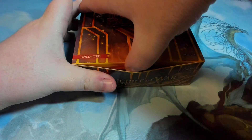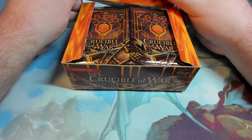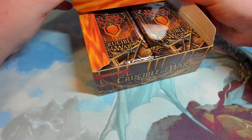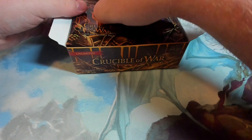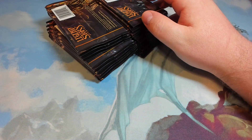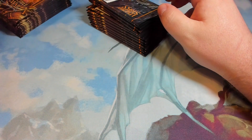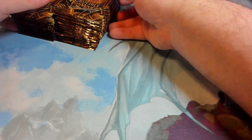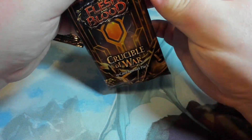What we're looking for in the Unlimited is the rainbow foils. We can't even get the cold foils in this set, I think. So there are 10-card packs. They are still the foil-ish pack — not the paper packs yet. This is the next in line after, I can't even remember what the last video was.